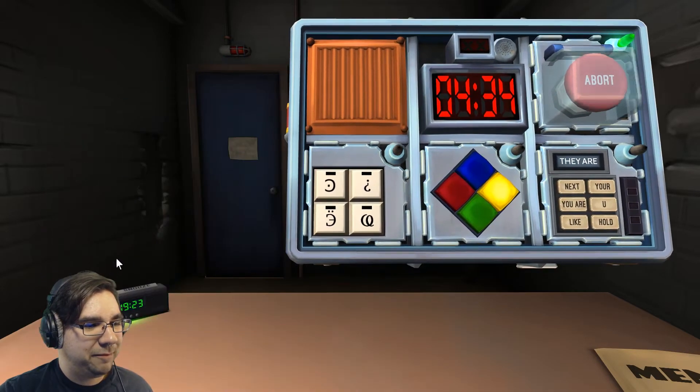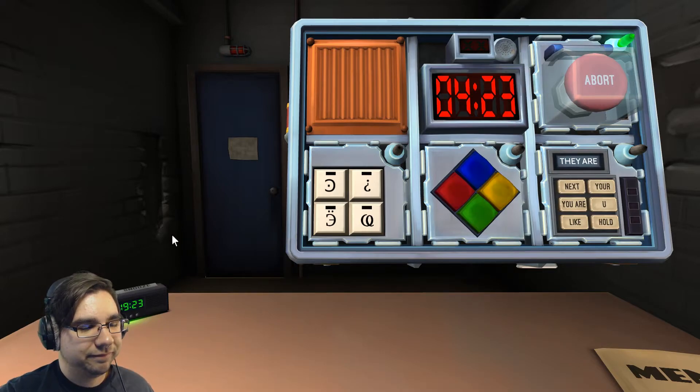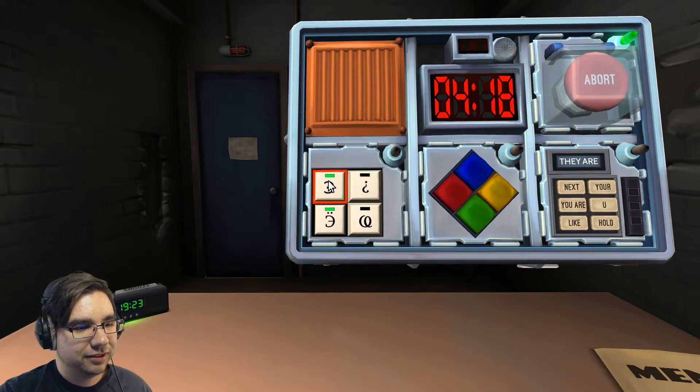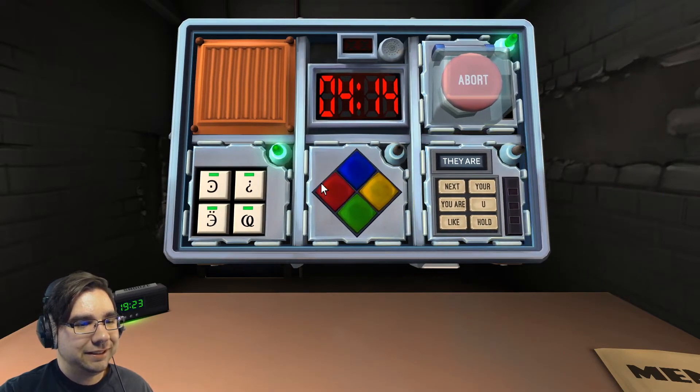That's good. Hieroglyphics: there's a backwards C with a dot in the middle, an upside down question mark, a weird at-symbol, and the backwards E with two dots above it. Press the E — good. The C — good. The at-symbol — all right, that one's good.